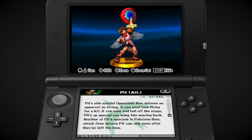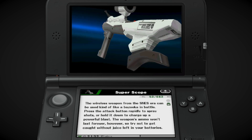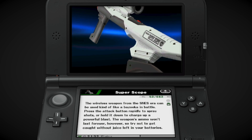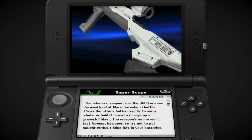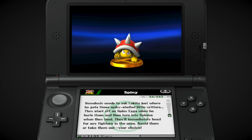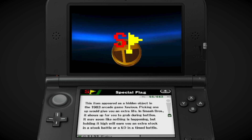I already looked at the Wii U one, so a lot of these are ones I've already seen. This is probably why the Wii U Super Scope trophy was so blurry — it was made for 3DS, because this looks clear as christ. Some of these trophies actually look better on 3DS. That Super Scope trophy on the Wii U version was super blurry. I hate this trophy so much. It's so dumb.